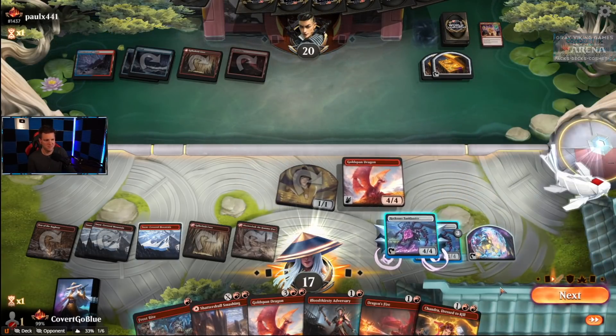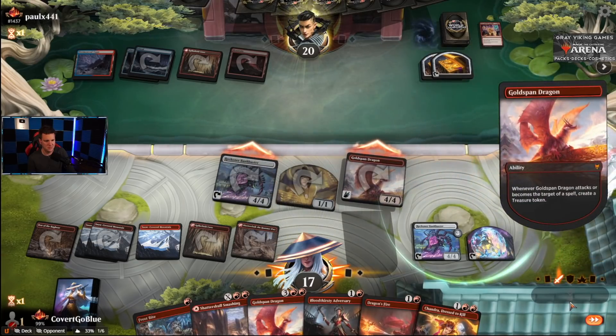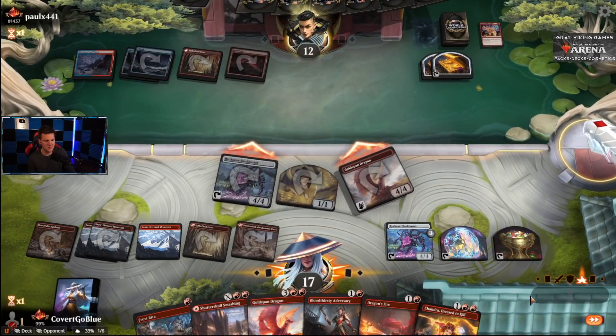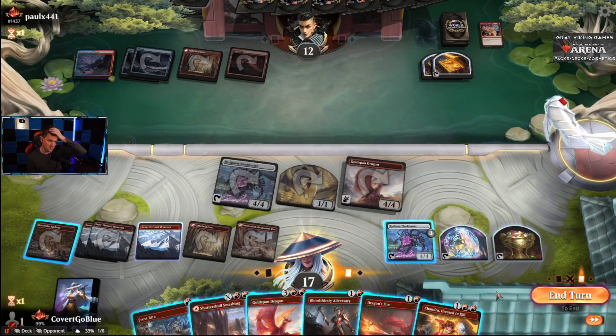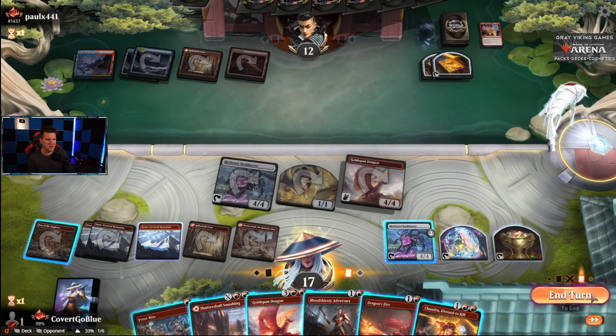Let's go for the 4/4s, hit hard — maybe we have a shot. They fall to 12. Do I go for Chandra? If I do, I won't have the mana left to play Dragon's Fire and pay for it. And Chandra can wait.